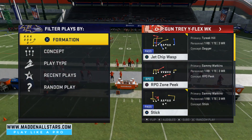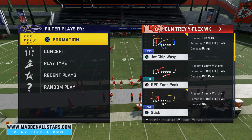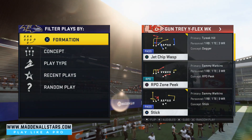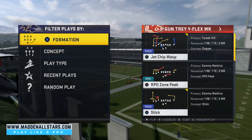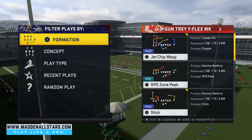What's up, it's Shock3stee from Metal.com and here we go with a new video. Today we're gonna teach you guys exactly what the pros don't want you to know — a new formation and a new play added to the Kansas City Chiefs NFL Life playbook. The play is the Jet Chip Wasp out of the Gun Trade Y Flex Week.